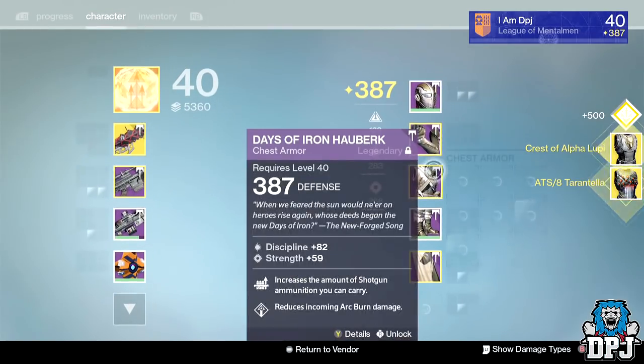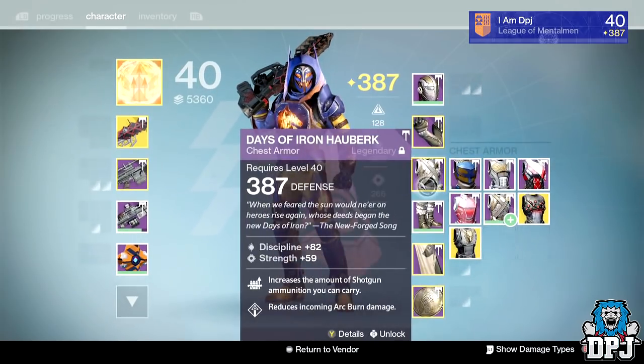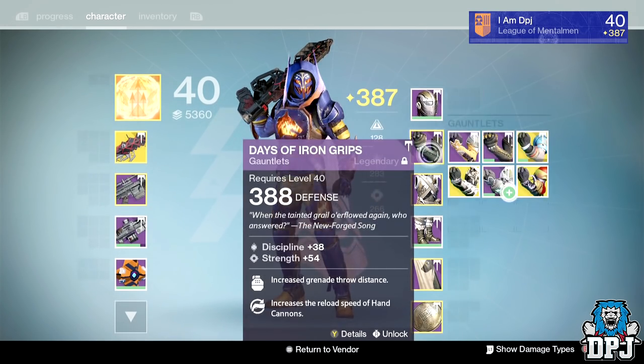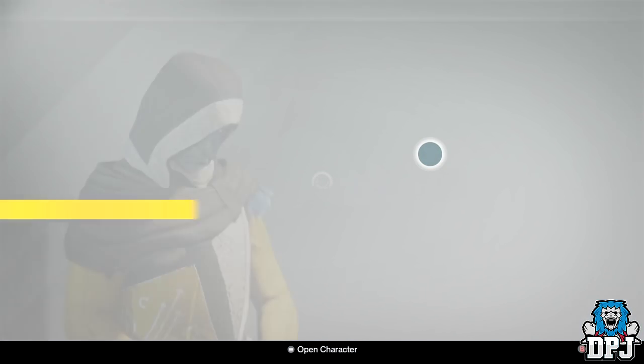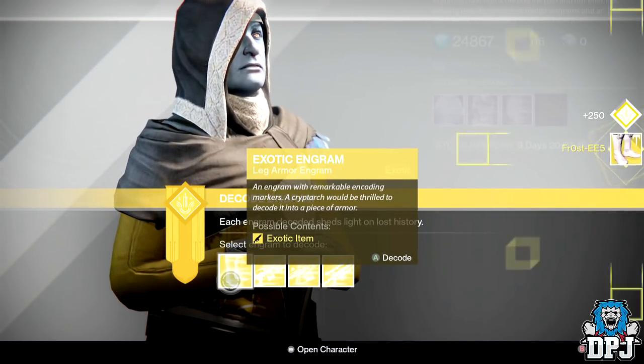Let's open both of these chest pieces and see what happens. Why are they dropping so low? People say if you drop your light to like 385 or 386 you get higher drops — that doesn't work for me, I've tried it before and it does not work. Still haven't got any new exotics yet.